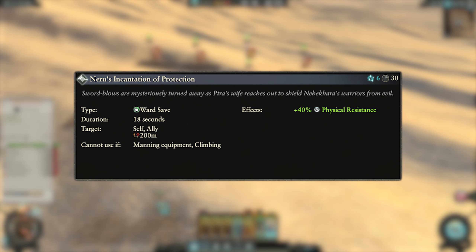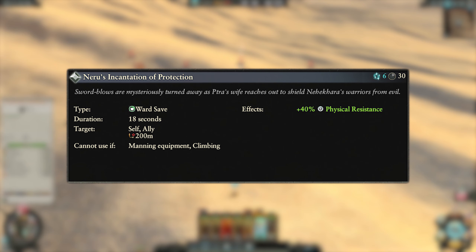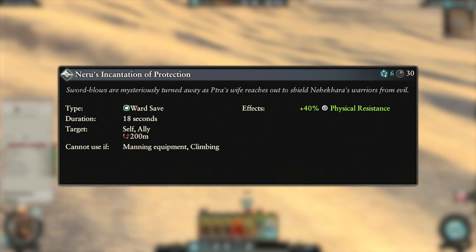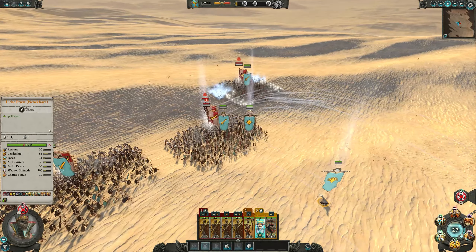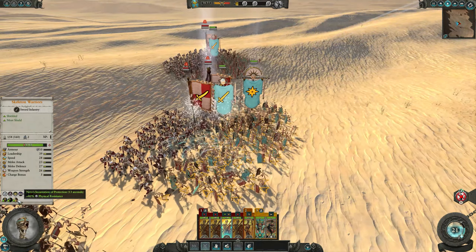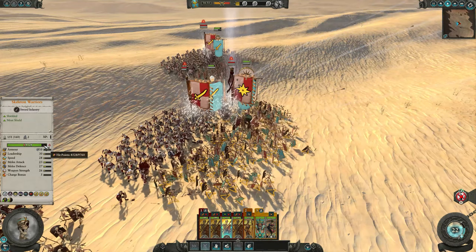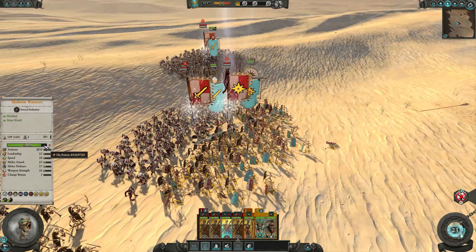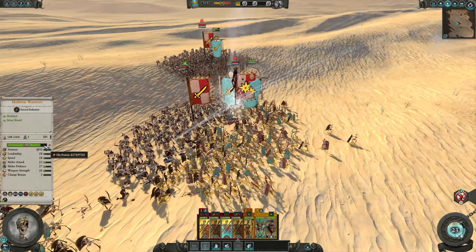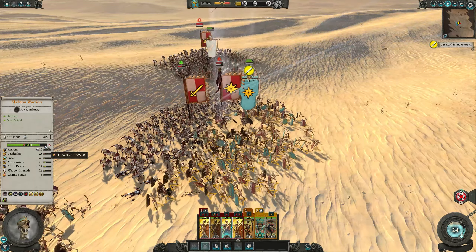Next up we have Neru's Incantation of Protection. This is a ward save spell that costs 6 winds of magic and has a 30 second cooldown. It can be targeted on allied units and has a cast range of 200 meters. The affected unit gains 40% physical resistance for 18 seconds. This is a great spell for making your units way tougher than they have any right to be, as long as you aren't going against any magical damage. If you're fighting an enemy with a lot of magical front lines or spellcasters, this isn't going to do anything as that damage will sail right through.